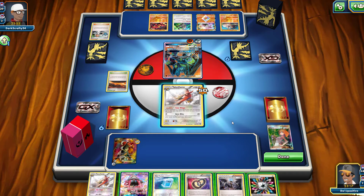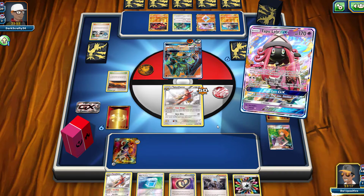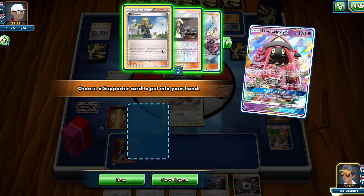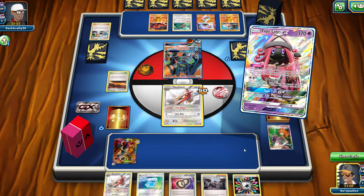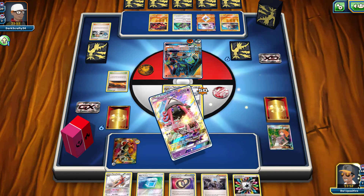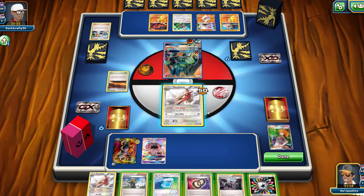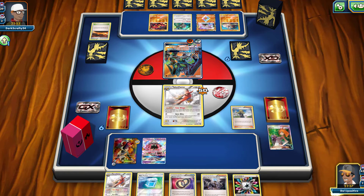I think we need Tapu Lele to grab something to change our hand. We don't need Team Rocket's Handiwork right now — that can be a game changer at the last moment. We could actually go ahead and play Delinquent on our opponent, which I think would be a pretty cool move. If I can get rid of three cards from their hand and remove Scorched Earth, that's pretty good. Then I could use a Max Potion on my Talonflame, retreat him, hit with my Houndoom, and we'll be able to discard the top two cards of their deck.